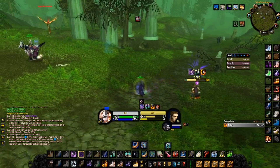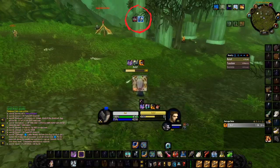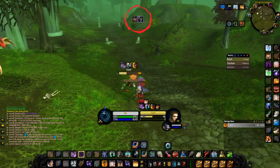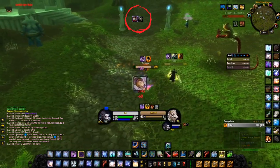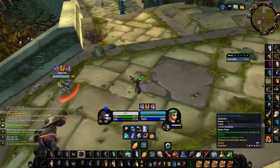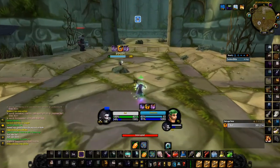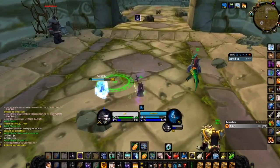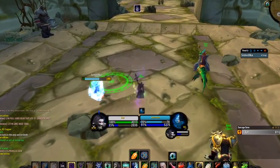This add-on is a must-have for a few reasons. First, it simply improves your awareness tenfold. In Classic, there is no focus frame, so when fighting multiple enemies, keeping track of certain cooldowns being used can be extremely hard if you miss visual cues. I personally get the most out of this add-on for interrupts — being able to track your opponent's kicks can really give you an advantage in PvP, as knowing if a target has no kick available allows you to freely cast. The information and edge you can gain by tracking your opponent's cooldowns is just unrivaled.